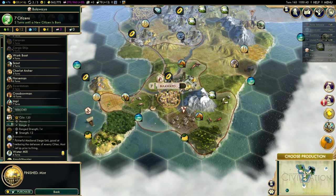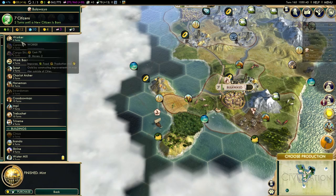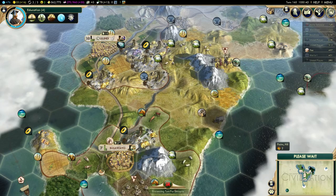Mint is done. I need a workboat here, so let's grab the workboat - it's on the top of the list. I'm really excited to see how this is going to end.